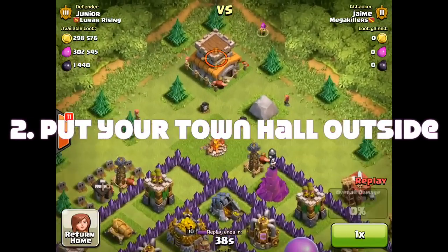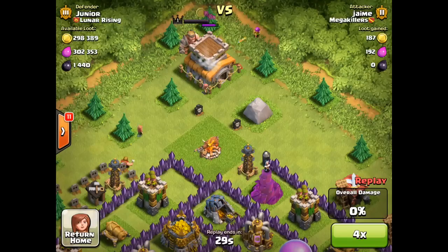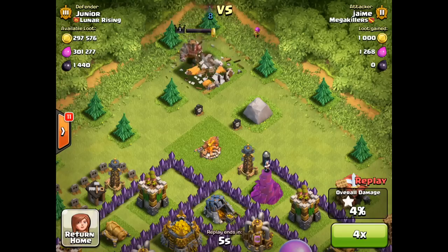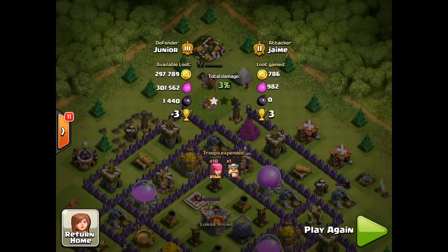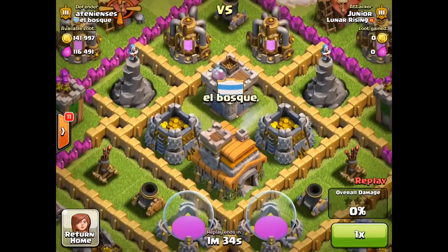Coming in at number two: put out your Town Hall to get a cheap shield for a thousand gold and a thousand elixir. Now this isn't for everybody — your clan might want you to cup push — but on balance it's good advice. You can save 600,000 resources, and you can get those cups back really quickly if you check out my raiding videos.